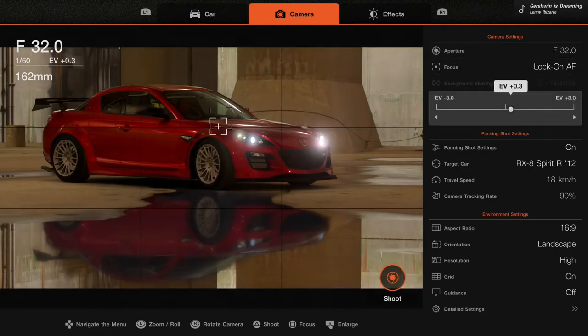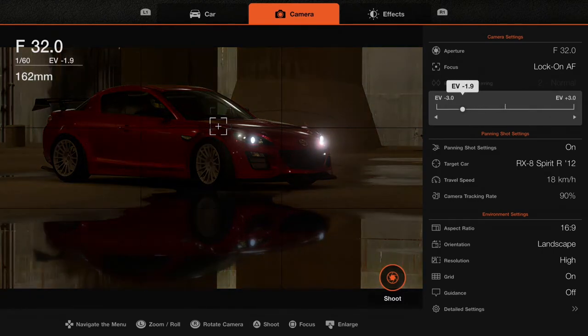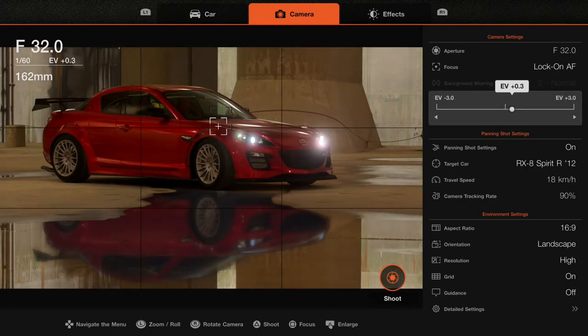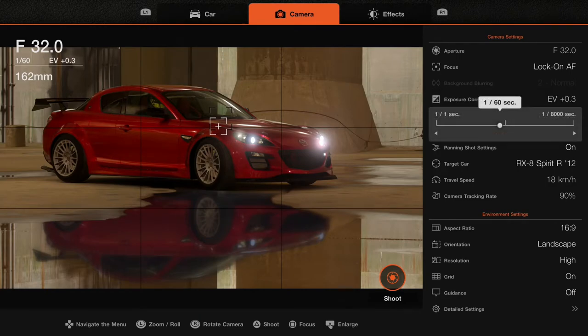Exposure also has to do with light: increase the exposure and the photo is brighter; decrease it and the photo becomes darker. I'm going to increase a tiny bit of exposure because it's a bit too dark. Shutter speed is how long the camera lens will be open: the longer it's open, the more light comes in, but because this is a moving shot, the longer it's open the harder it is to track the car and you get more blur. Put the slider to the right for a crisp picture with zero blur, or to the left for more blur.